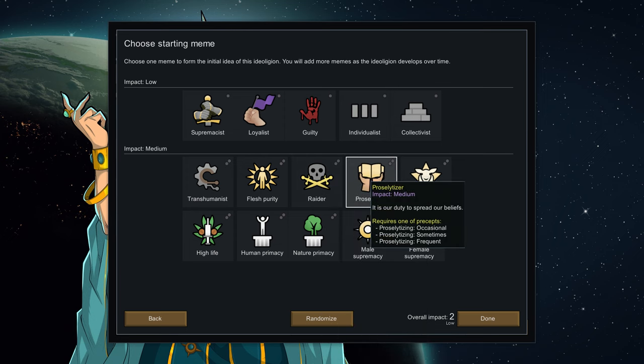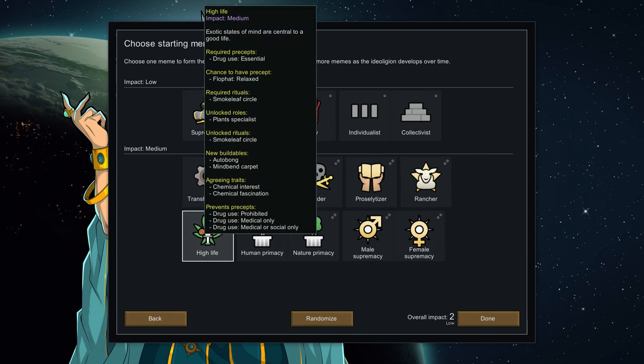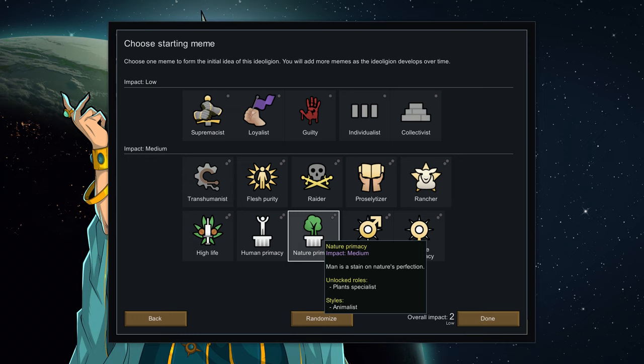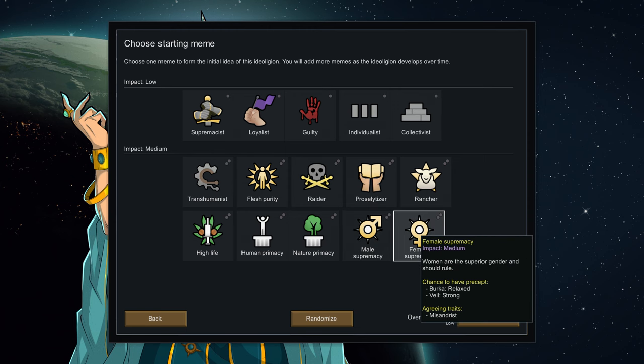Flesh Purity is for those who absolutely do not love augmentation. Raider is an even more aggressive form of the supremacist meme. Proselytizer will see you going door to door asking if people have heard the good word. Rancher is there for those who want to live in a colony that can't go above 1x speed because of 300 chickens. Highlife is for those that care little for productivity. Human Primacy sees you value your own life above all others. Nature Primacy sees you value the planet over your own life. And then you have male and female supremacy.